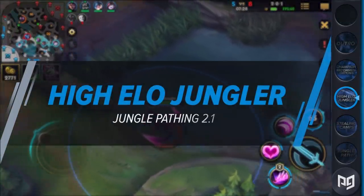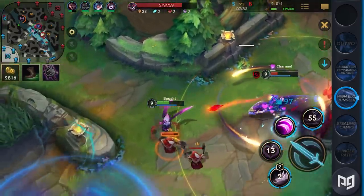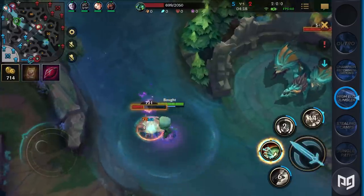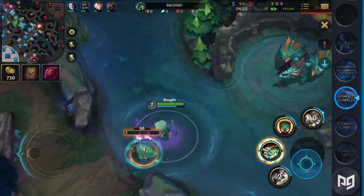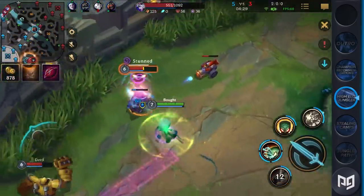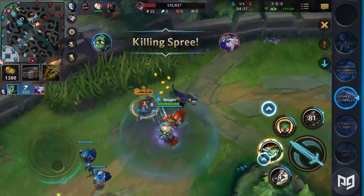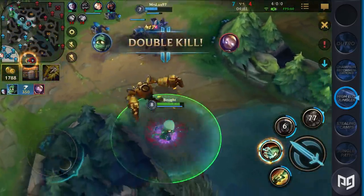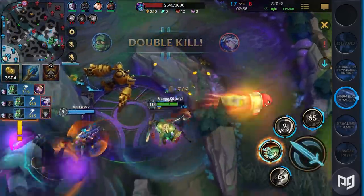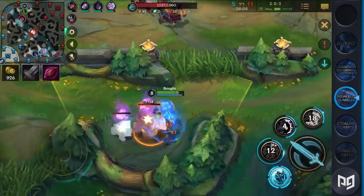You might wonder how junglers stay relevant throughout the game — what is the difference between a high elo jungler and you, and how can you become like him? Spamming ganks doesn't always work; we need alternatives and information to access those options. In essence, we want to establish our lead by playing around our power spikes and our laners. We're going to want to shadow our laners as they appear to be overextending. Shadowing refers to being unseen by the enemy yet being close by, giving us the option to counter the gank and crush the enemy further, snowballing our lead. As a result, we might deny the enemy team waves on top of sealing their jungle camps, and we're even going to get free objectives. Objectives are quite powerful and change the tempo of the game — be it destroying a tower with the Herald or sieging the enemy base with an empowered baron minion.